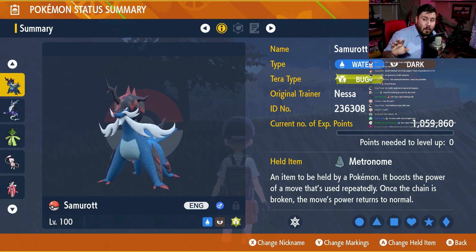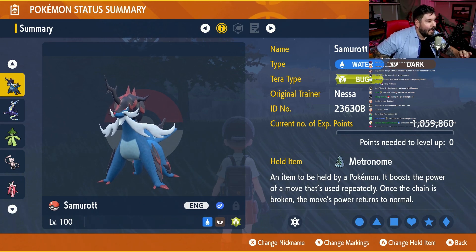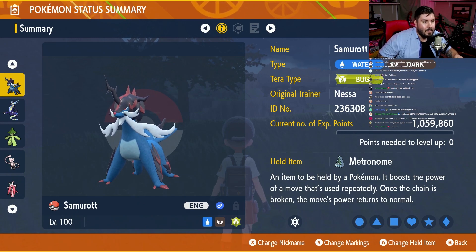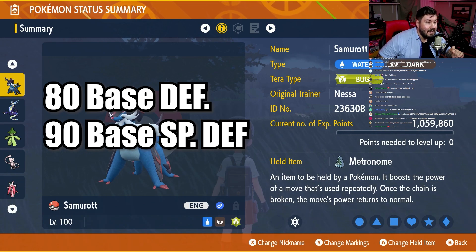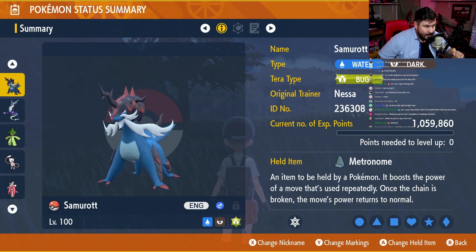For anybody that wants to know about Hisuian Samurott — honestly, it's not great. It is Water and Dark type, which means that number one, it doesn't get hit by Psystrike, but man, does it get hit hard by everything else. It does not have a great defense stat, which means that literally turn one — you guys will see this in the raid — it gets absolutely owned.